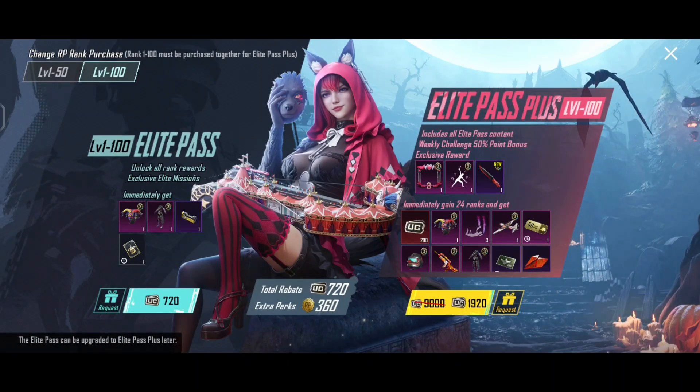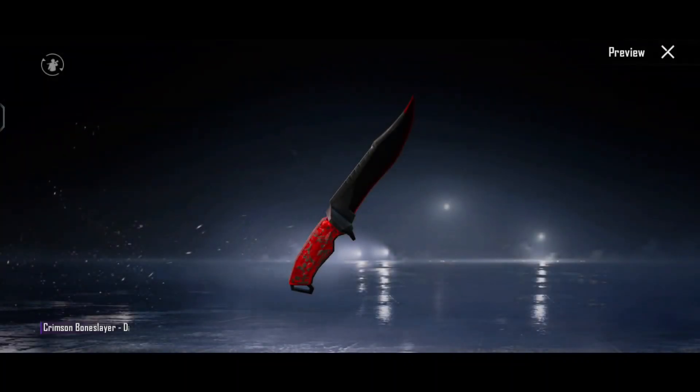And if you have an Elite Pass Plus, then you can get a lot of inventory in it, which looks very beautiful.